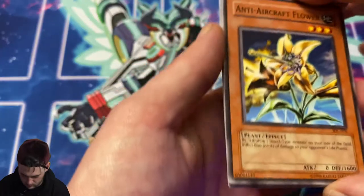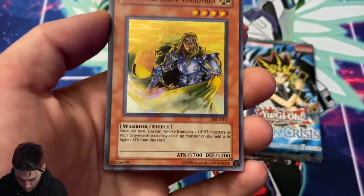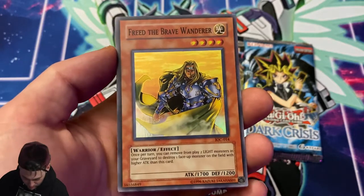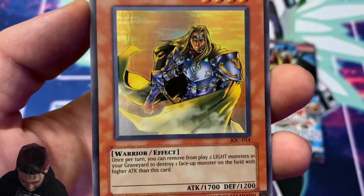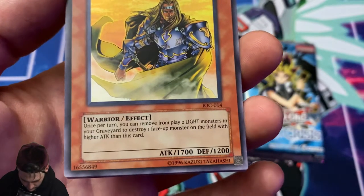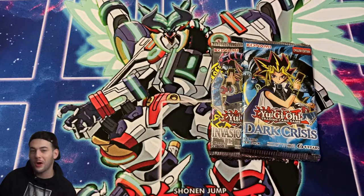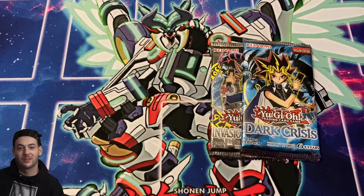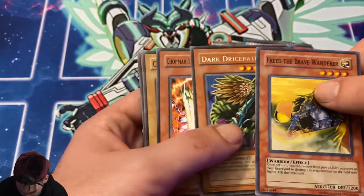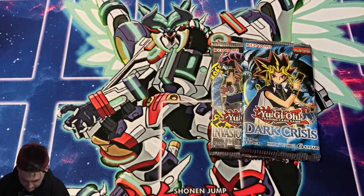Come on, Yugi, bless us! Anti-Aircraft Flower, Smashing Ground, Gora Turtle of Illusion, and our second holo, guys — Freed the Brave Wanderer! Oh my god! Once per turn you can remove from play two light monsters in your graveyard to destroy one face-up monster on the field with higher attack than this card. That might actually go good with a Cyber deck — just a little spice. And another Driceratops, and an Ajama Black — maybe we can get all of them!